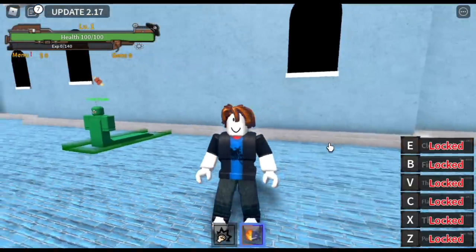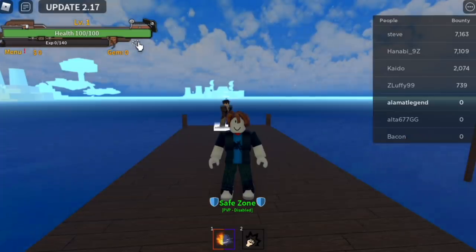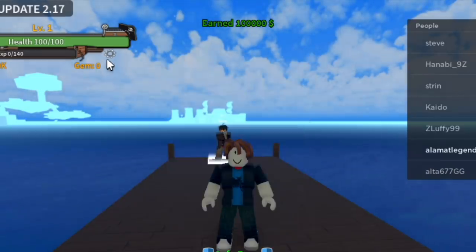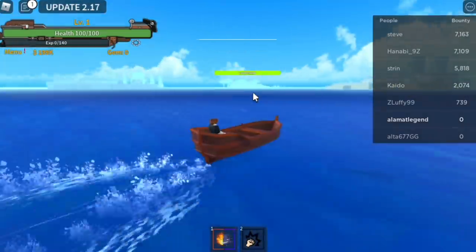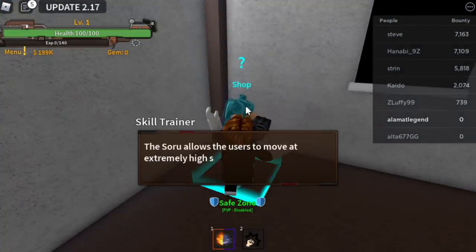So first, we're going to use 2 codes. First up is DinoXLive for 100,000 belly. And next up is P-E-O-D-I-Z. I will put all those codes in the description. So that's 200,000 belly. Next up, go to the Soldier Island and buy the Soru. You're going to buy the Soru.